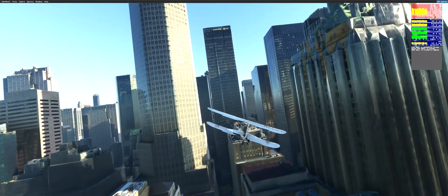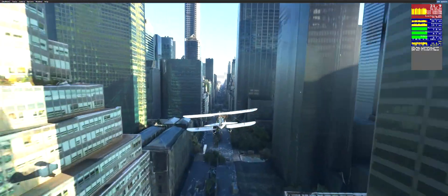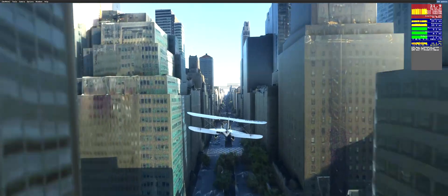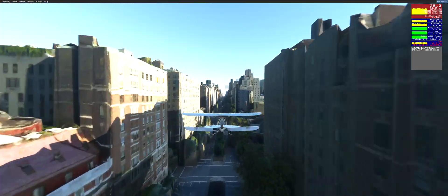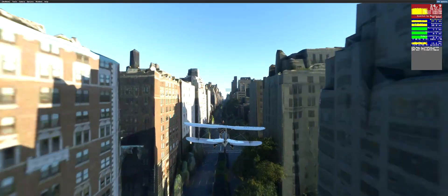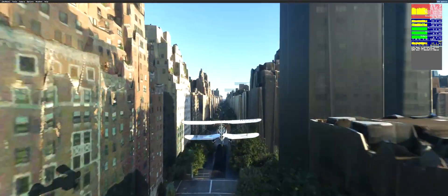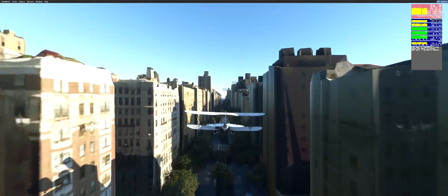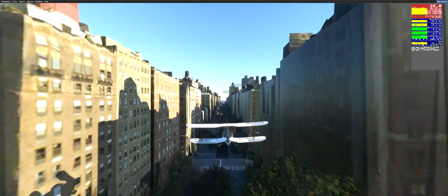My former GPU was a 5700 XT; I went up to a 6900 XT. My CPU was a Ryzen 7 3700X; now I'm at a Ryzen 9 5900X. I have 32 gigs of RAM — that's pretty much all you need. But look at that: mid-30s flying between the buildings in New York City. How crazy is that? It's just unbelievable.